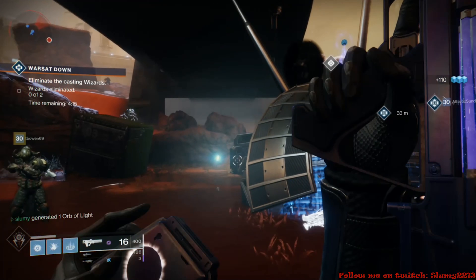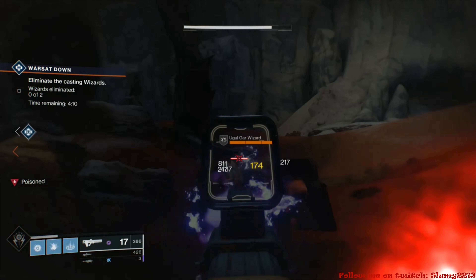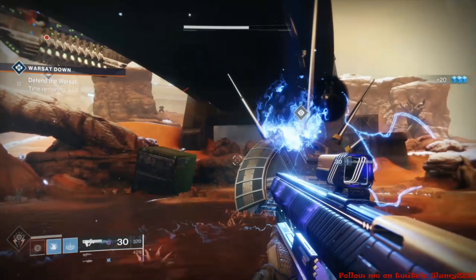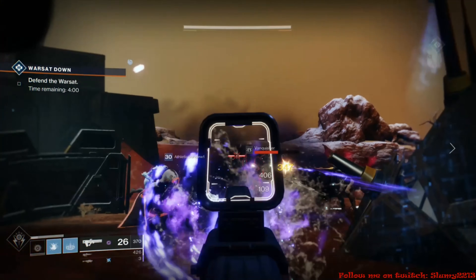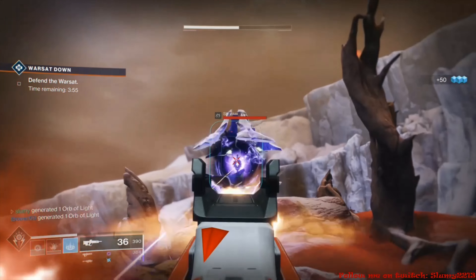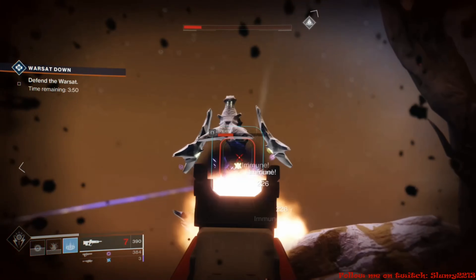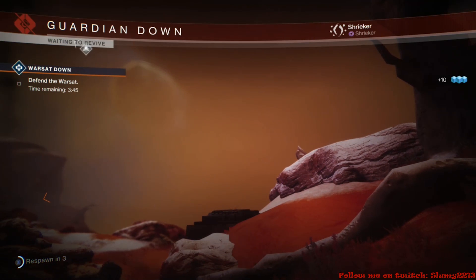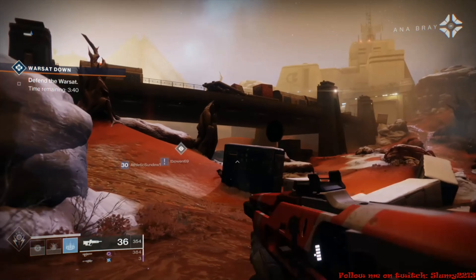The first thing I recommend is when you sign on to the Forsaken update, go right to the Tower and visit the vendors. Bungie switched around the bounty system a bit, so check how bounties are going to work. If you have any unclaimed bounties, keep them in the vault for now. Your first focus should be leveling from level cap 30 to level 50, which is the new level cap, because once you hit level 50 that's when the power level really comes into play.